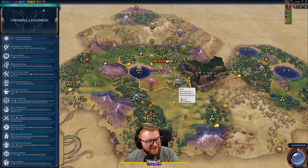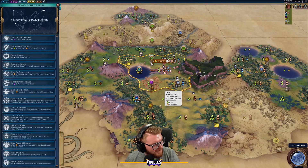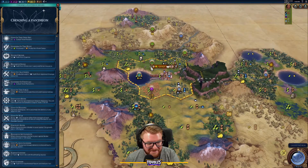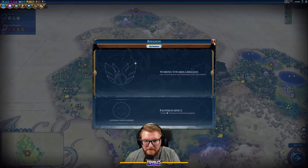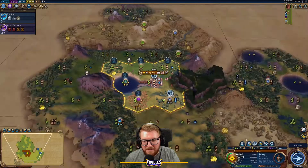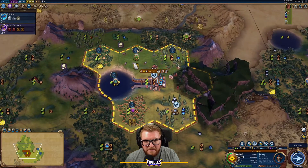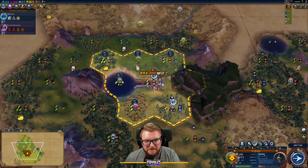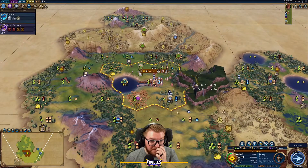I still think Earth Goddess is going to be the best thing for us with those beautiful mountains. Now that we've got our pantheon, it's going to be good to grab some food here and try to get up to population two as quickly as we can, then shift over to those better tiles.